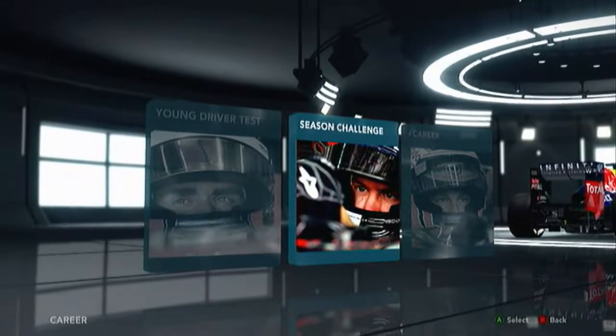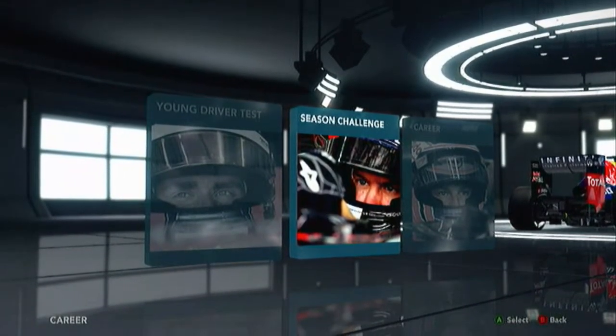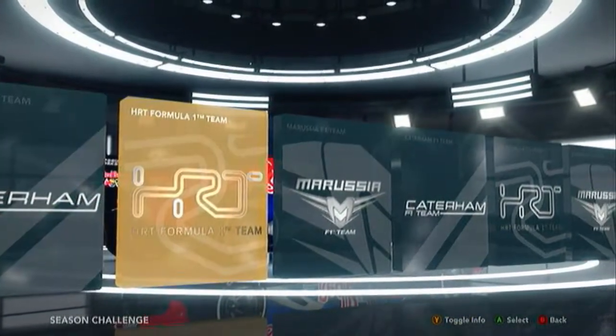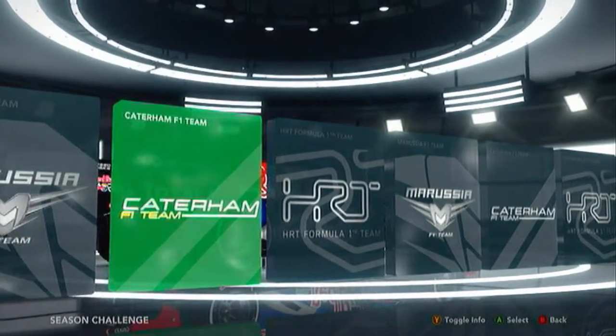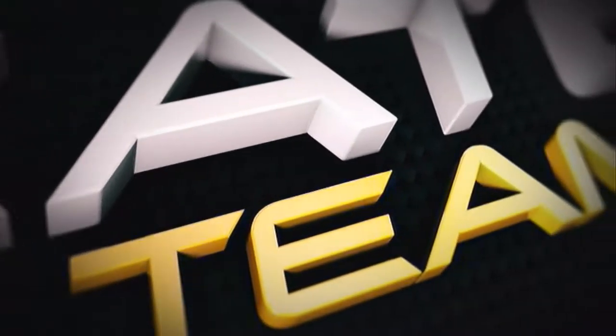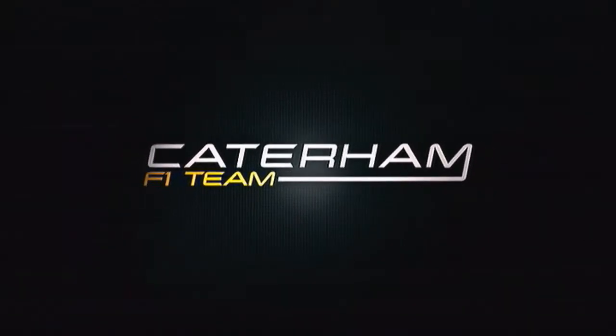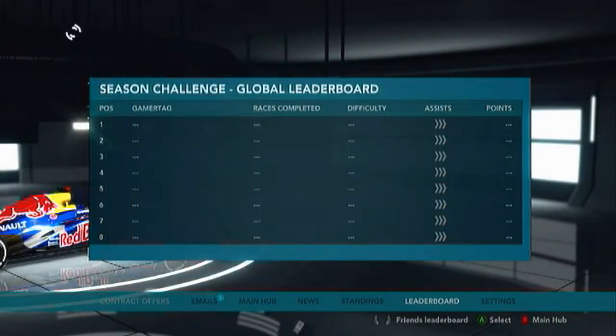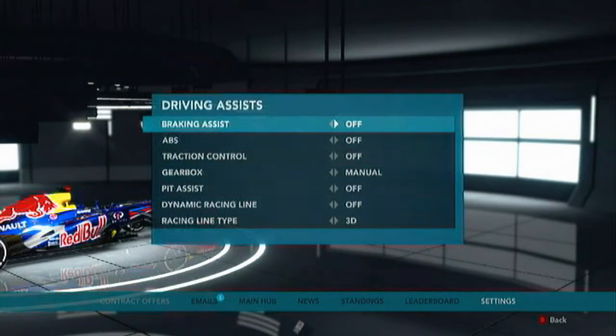What's up guys, it's Noble here and today I'm bringing you the first in a new series. We're going to be doing a season challenge series, which is basically a rival mode where you get 10 races for a season, just short 5-lap races, no pit stops or anything. You pick a rival and get 3 races — best of 3 — so the driver who scores 2 better results gets to accept a contract offer to drive that rival's car for the next 3 races, then you pick a new rival, and so on till the end of the season.